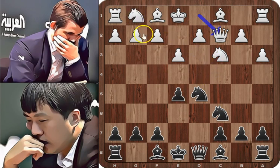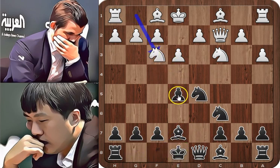Queen to c2. It was better to develop a minor piece or play in the center with d4. Moving the queen in an opening is the last thing to do — the queen is usually moved in the opening when we need to connect our rooks. Bishop to e7, preparing short castle, and knight to f3, developing the knight toward the center.